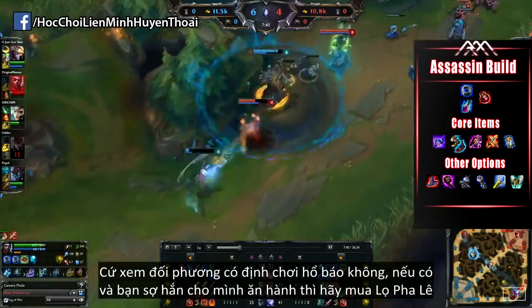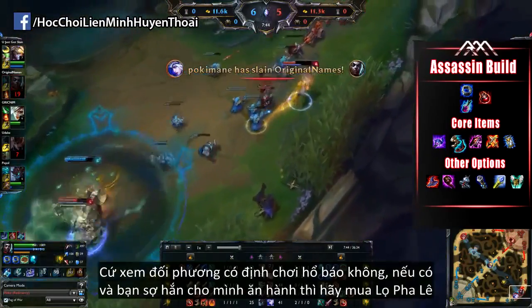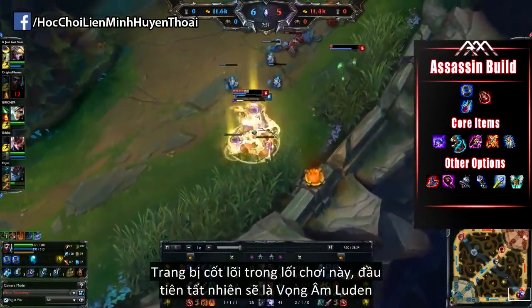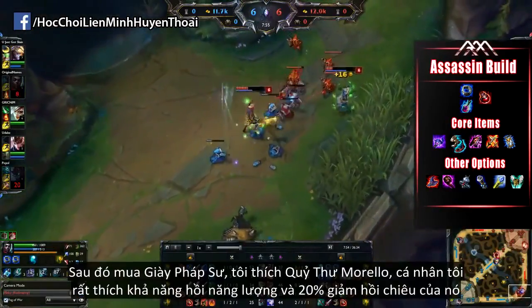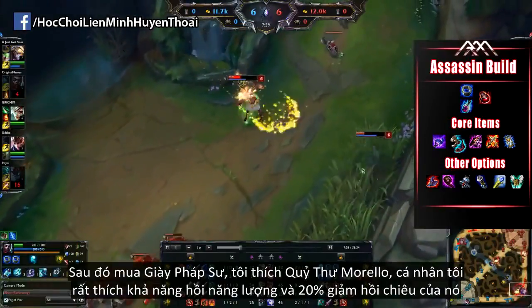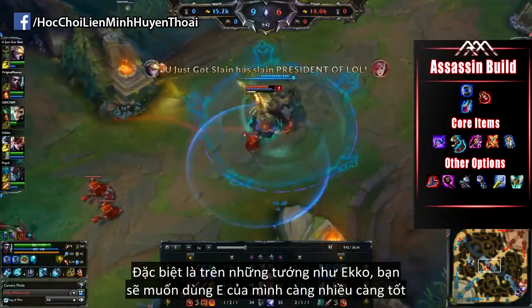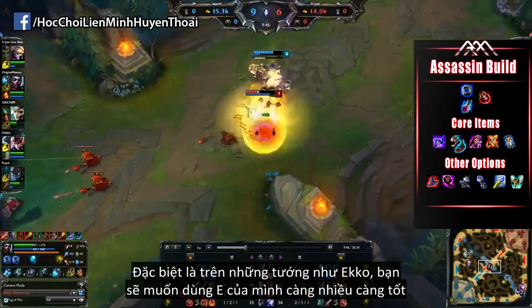The way to determine this is: if you think your opponent is going to be much more aggressive than you in the laning phase and you're scared of them, go for the Bottle. On the flip side, if you think you can make the aggressive moves in the laning phase, go for the Doran's Ring. The core items I have listed in this build are most definitely Luden's Echo, then Sorcerer's Boots — I love the Morel and Omicons for the Mana Regeneration and the 20% CDR. I'm personally a huge fan of 40% CDR on Assassin champions, especially champions like Echo, because you want to be able to use your E ability as often as possible.